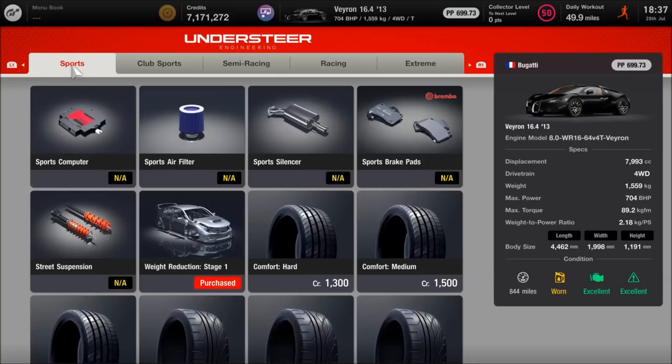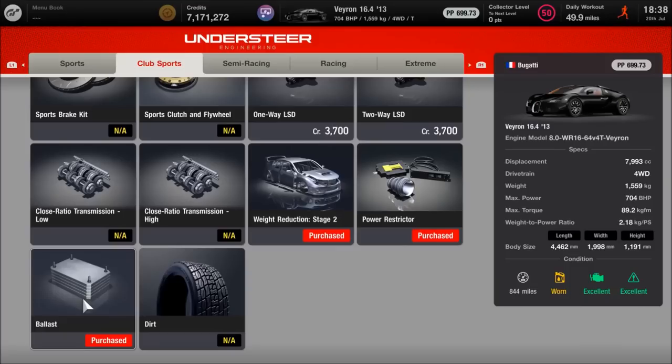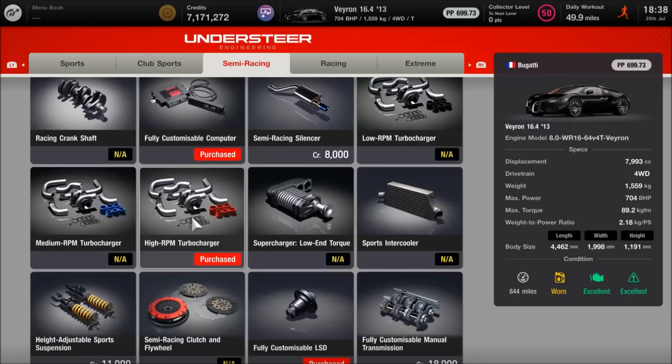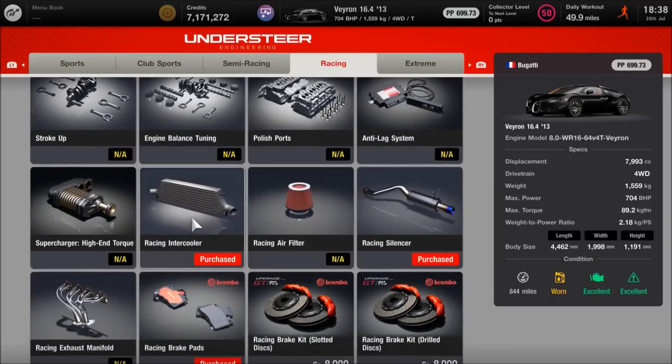Now some of the things I've fitted you don't need, because I've got this as both a speed build and a 700-point build. You want Stage 1 weight, and in the club sports section you definitely want the power restrictor and the ballast fitted. You'll definitely need the computer fitted as well. The turbo you don't have to fit — I've got it because I have a couple of different tunes on the car, but for this purpose you don't need the high RPM turbo. You definitely do want the fully customised LSD, or limited slip diff. Stage 3 weight of course.